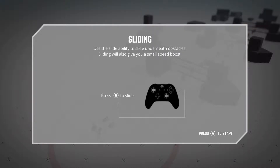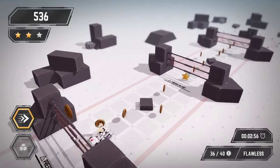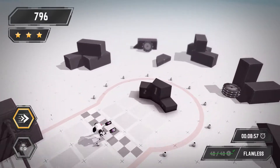Use the slide ability to slide underneath obstacles — sliding will also give you a small speed boost. Press B to slide. Slide around the block and we're done.